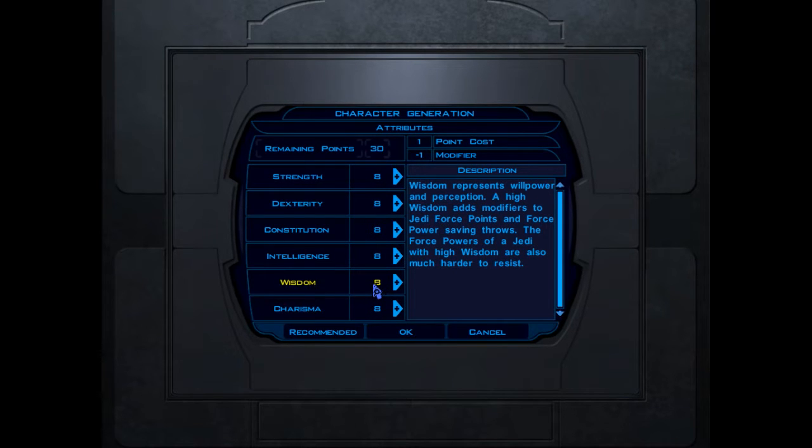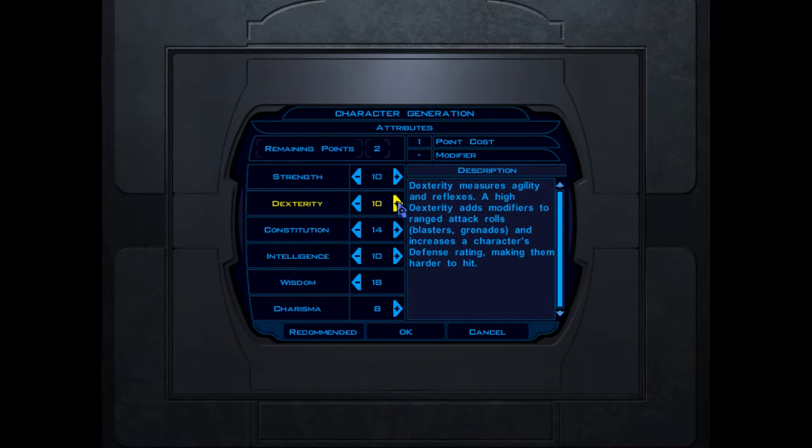High Wisdom adds modifiers to Jedi Force Points and Force Power Saving Throw. So we're going to want High Wisdom because I'm going to be a Jedi Spell Thrower — I can't remember what they're called in this, but Outrider and Night Hammer will let me know in the comments. I'm going to put 18 in Wisdom, then shore up my other stats. We'll go with Dex.